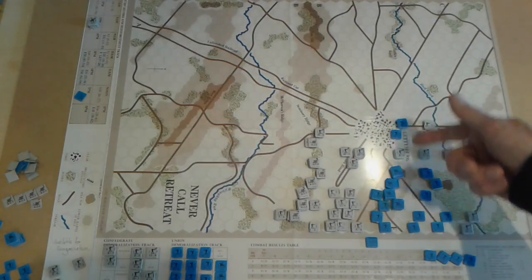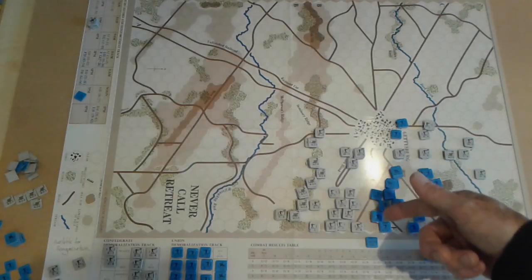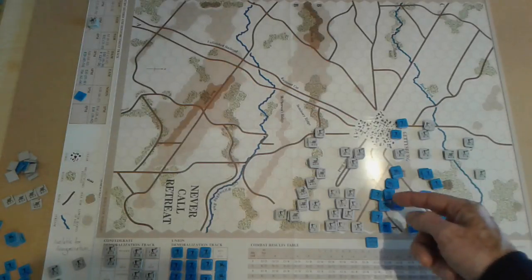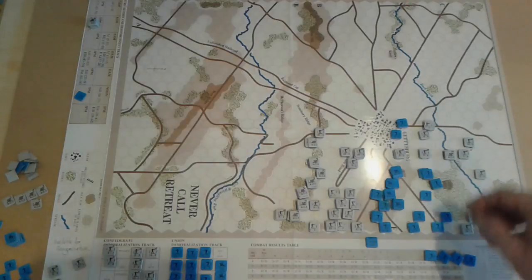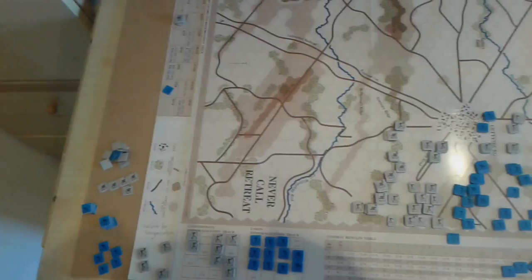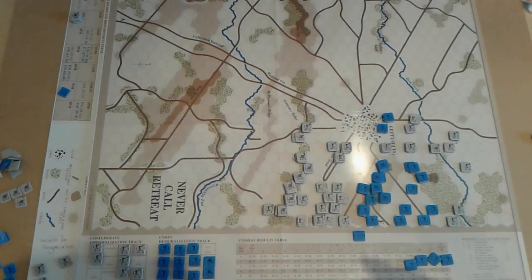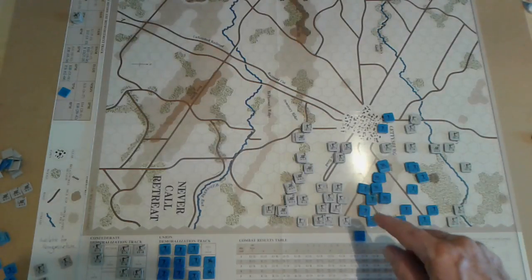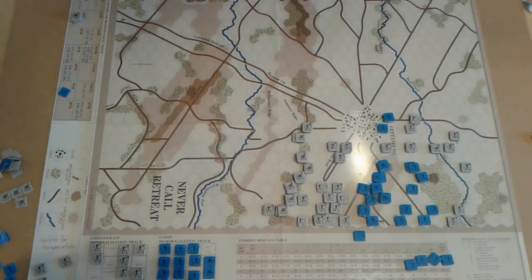Here's the town of Gettysburg, Cemetery Ridge here, and it's been breastworked by the Union. They have artillery here, some infantry units here, and a smattering of infantry left here. The Confederates have lost a lot of units as well, but it ended with a Confederate victory. Each hex is worth two victory points, eliminating an opposing unit is worth one, two, or three victory points depending, and the winner is the one with the most victory points at the end of the game.